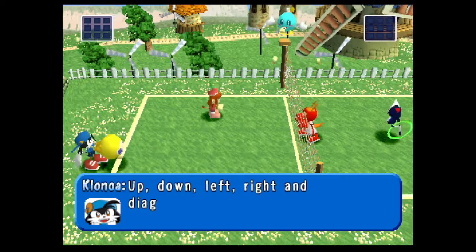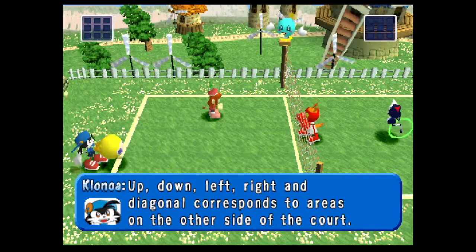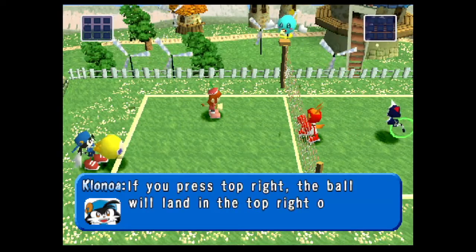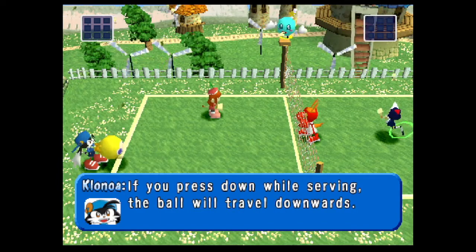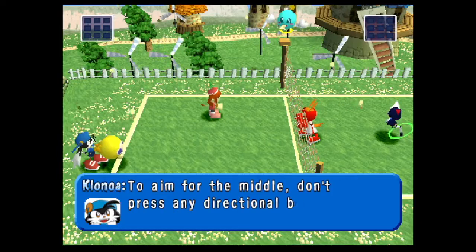Up, down, left, right, and diagonal correspond to areas on the other side of the court. If you press top right, the ball will land in the top right of your opponent's court. If you press down while serving, the ball will travel downwards. To aim for the middle, don't press any directional buttons.